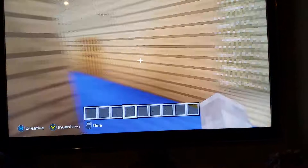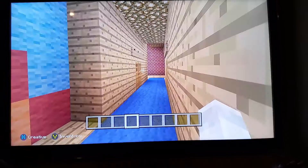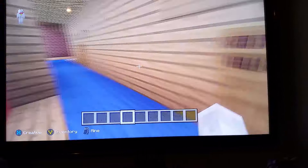Coming upstairs, this is my baking room for year 2, my gardening room for year 4, and my swimming class for year 3. And if you do really well in your class, you might get sent up to get a little prize. Then you can come in here and play for a bit.